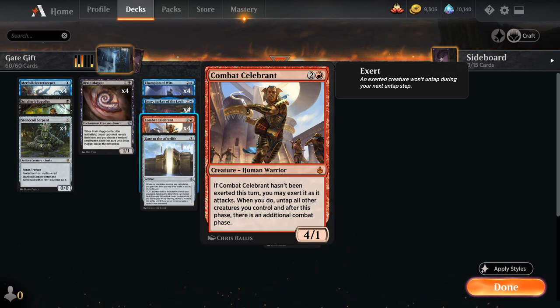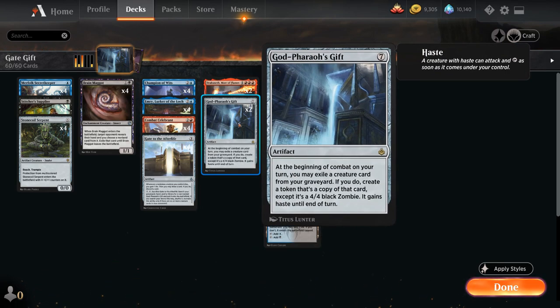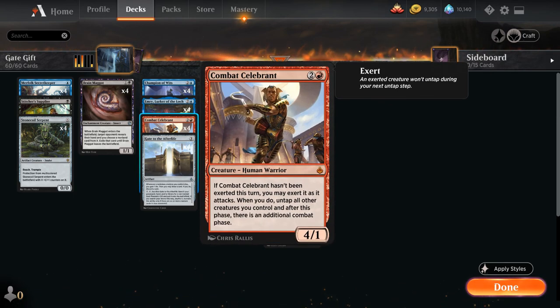Combat Celebrant is a 3-mana 1-1 Mythic Rare Human Warrior. If Combat Celebrant hasn't been exerted this turn, you can exert it as it attacks — untap all other creatures you control, and after this phase there is an additional combat phase. Exert means that if a creature is exerted, it won't untap during its next untap step. So Combat Celebrant gives us an additional attack step, which is pretty nice with Godfarrow's Gift, because Godfarrow's Gift triggers at the beginning of combat. So if we get an additional combat phase, we also get an additional Godfarrow's Gift trigger to make an additional 4-4 Zombie. We can chain together as many Combat Celebrants as we have in our graveyard, and then still get an additional 4-4 Zombie, assembling a pretty nice army that can keep attacking.